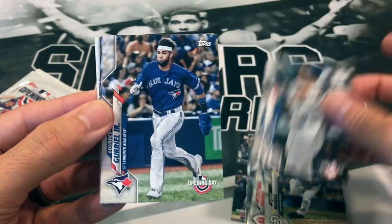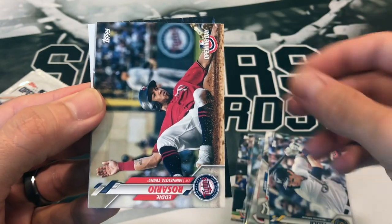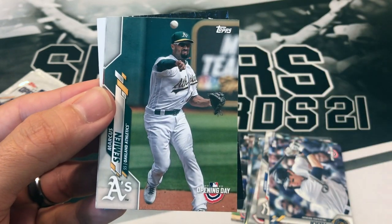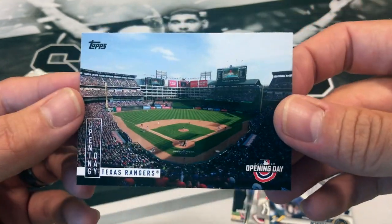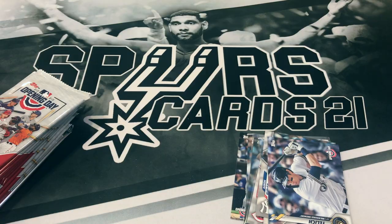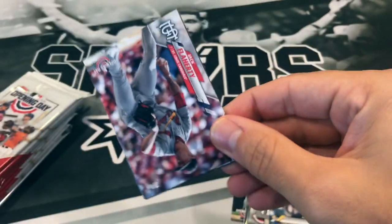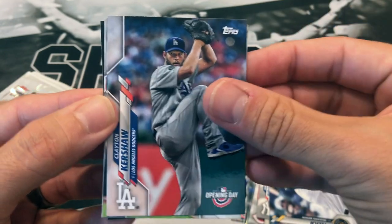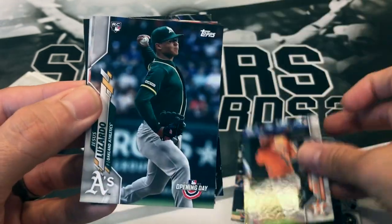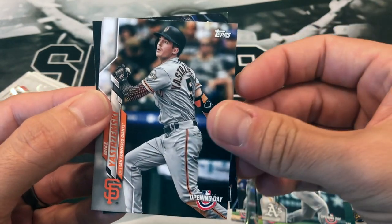We got Aaron Judge, Lourdes Gurriel Jr., Christian Yelich, Eddie Rosario, Marcus Semien, Justin Turner, and the Rangers Stadium - that's where the series is going to be at. We got Jack Flaherty, Clayton Kershaw, Abraham Toro rookie, Jesus Lazardo rookie, Nolan Arenado, Mike Yastrzemski, and Blue Jays.